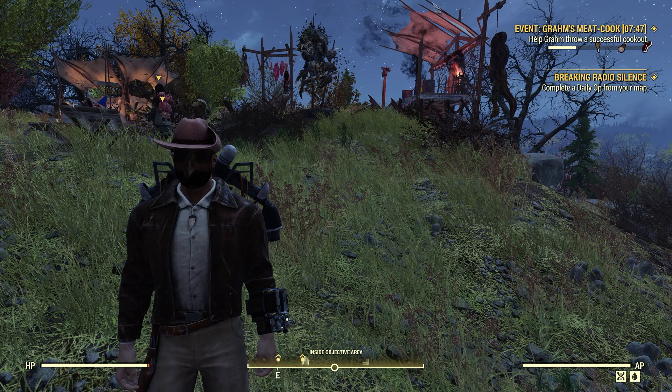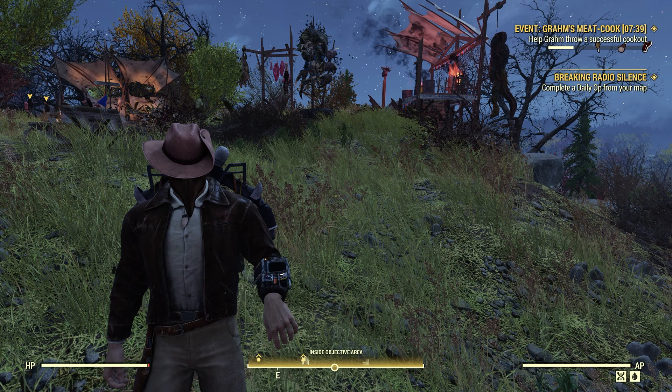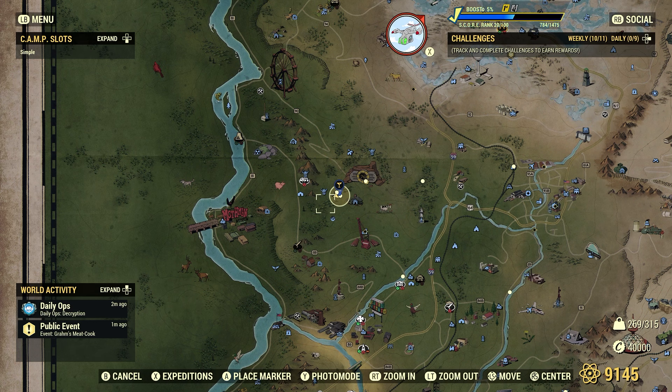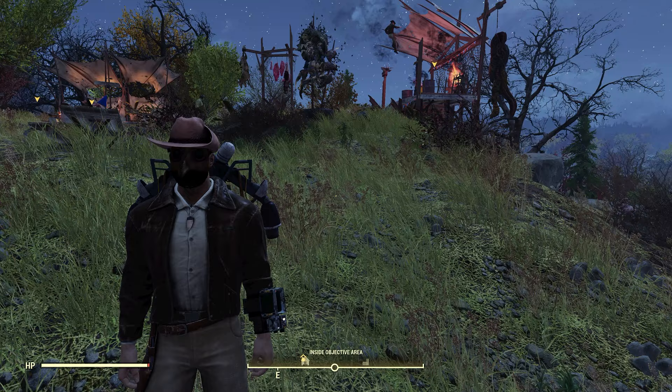As you can see, we have different events that are popping up. It's Bethesda's way for an April Fool's. Thursday we had the Fashnet, Friday we had Spooky Scorched, and today we have Graham's Meat Week, which is pretty cool. I also saw Primal Cuts popping up, so the next 24 hours we'll have this great event to attend. Primal Cuts will be at different locations, but you can check that out.